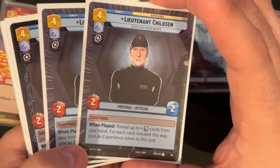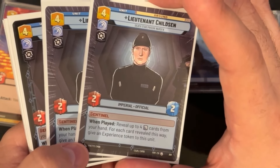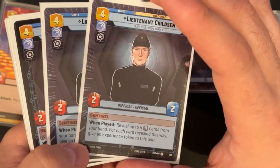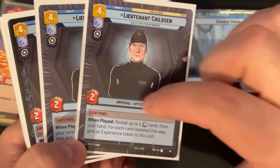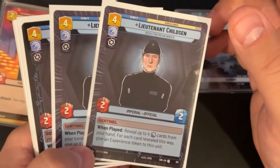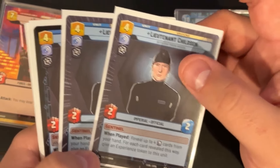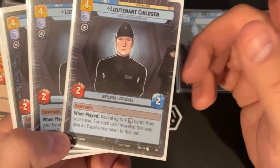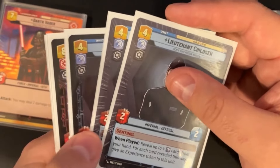We are running a playset of Lieutenant Childson. He's a four-resource 2/2, but when you play him you can reveal up to four Vigilance cards from your hand, and each card revealed this way puts an experience token on him — so he can be up to a 6/6 for four resources, which is very nice, especially paired with his Sentinel ability. He's here to clog up the ground arena and gets in the way of pretty much everything.